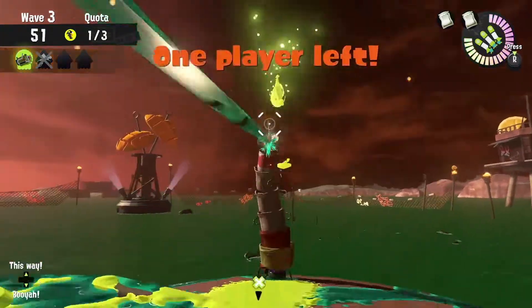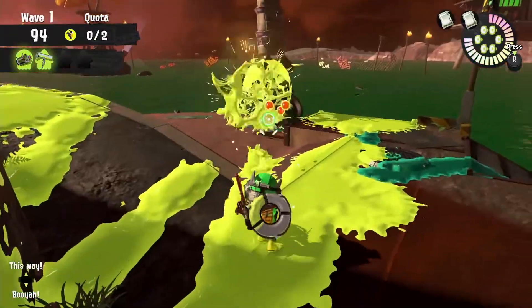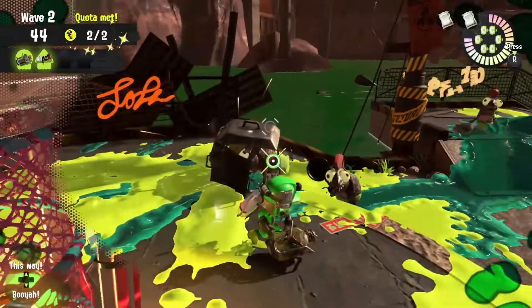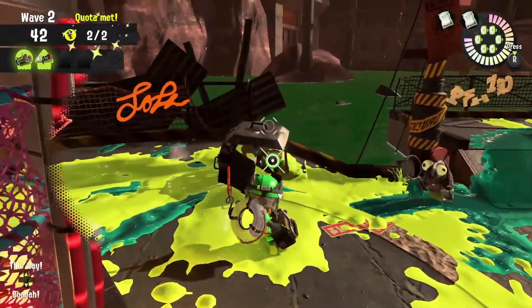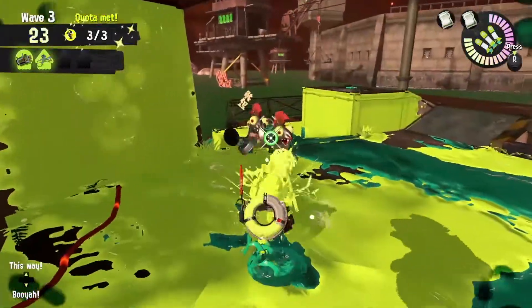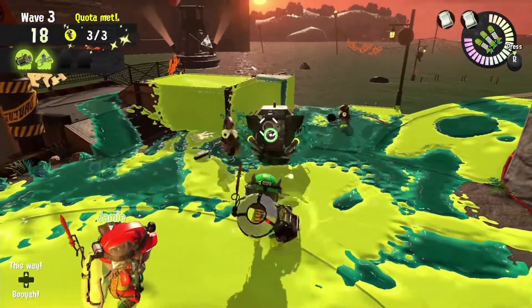Or if you hit them center mass, you can take out three buckets at a time. When you have the Explosher and you're dealing with Scrappers, try to remember that the pilot is a lesser salmonid. So if you position it just right, you can attack through the Scrapper and hit the salmonids behind it. You can see more definitively that the shots are passing through and landing on the other side.